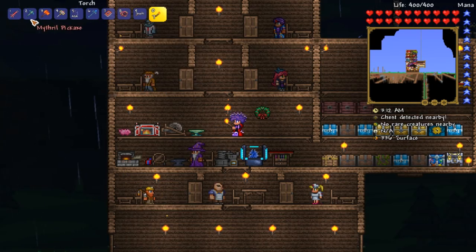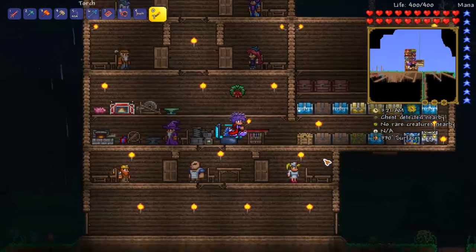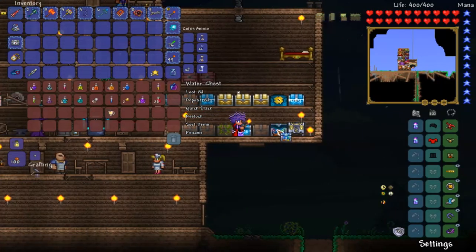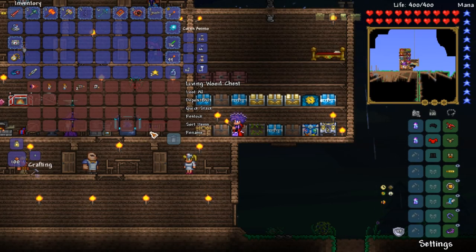After you get it down, you can start to get your mithril pickaxe, your adamantite sword, and then you can start fighting the hard mode mechanical bosses. Once you're done with the mechanical bosses, you keep going and going until you can actually get to the Moon Lord.